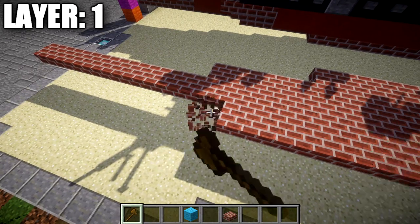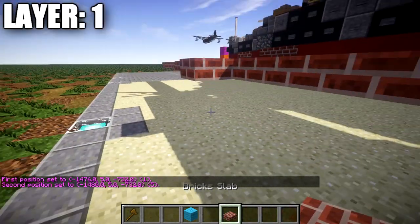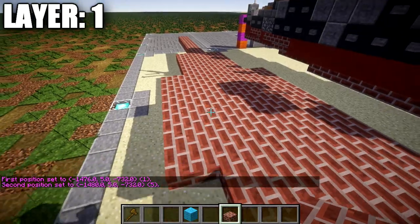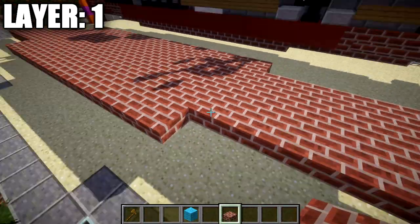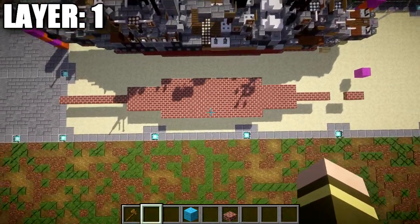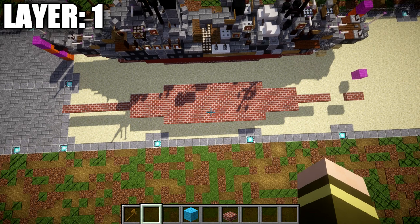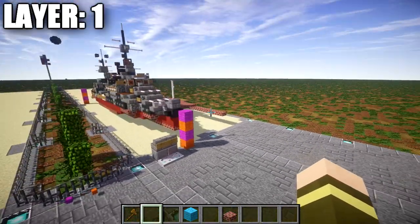You should have the center line and the right side — make sure the left side is correct on both sides. This is what the base for layer one should look like. Make sure it's all correct because if it isn't, it's not going to line up properly. That wraps up layer one, so let's move on to layer two.